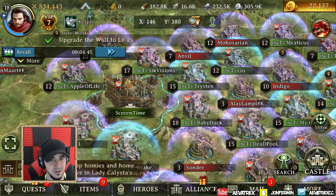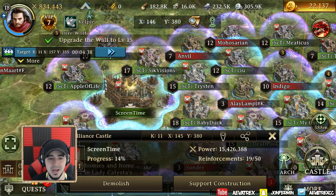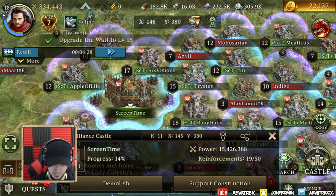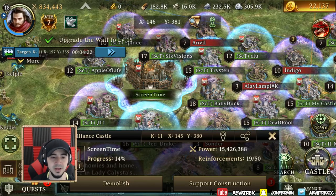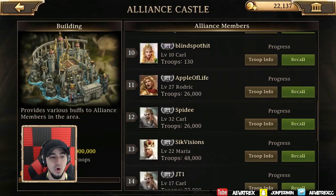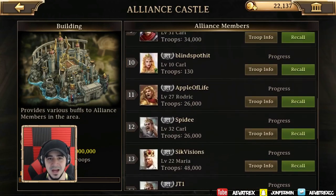The third and last thing I really enjoy that's different from other games is the alliance castle. Once you start an alliance, you can build one. The guild leader places it — I put it right next to our hive. You build it up to 100% by reinforcing it with troops from all members. We have 19 members who have sent troops and it was about 15% when we started yesterday, with four days remaining.